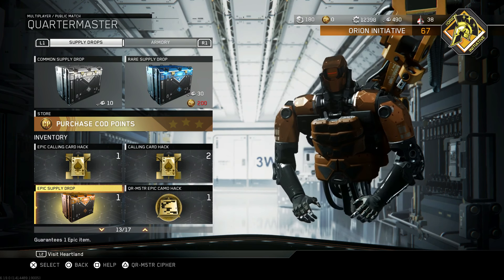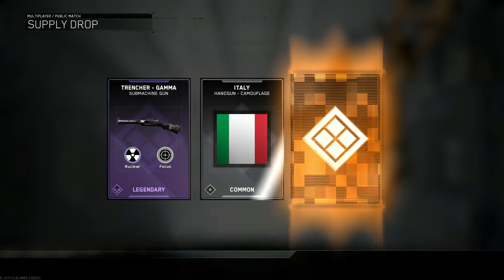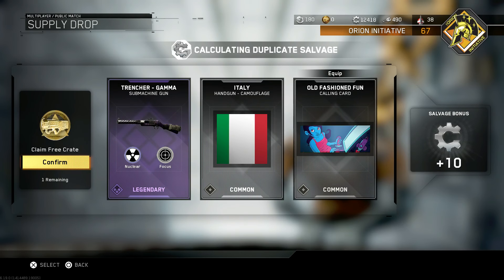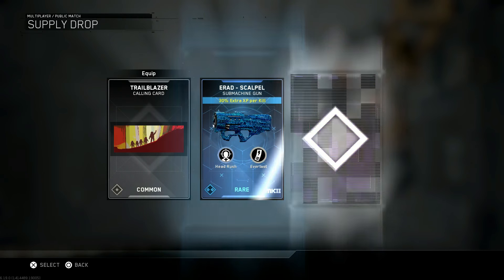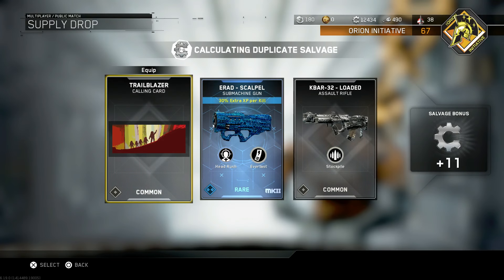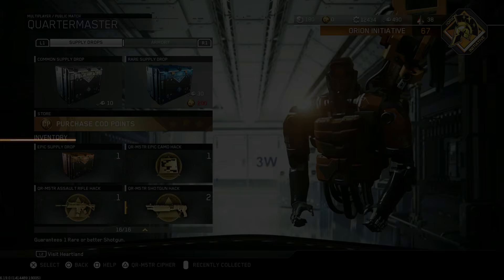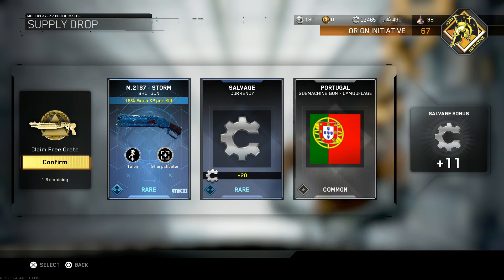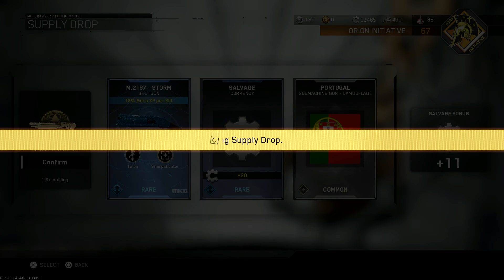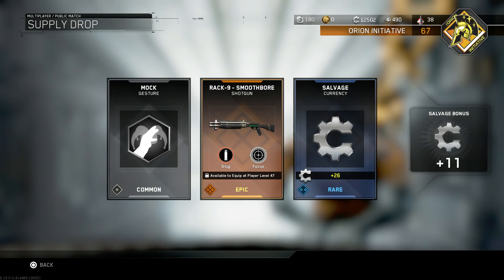Three rare weapon camos — rare camos are kind of meh. Camos in this game in general are kind of meh. That's a legendary camo. I've got two legendary or better calling cards — Rabbit Hole and Radiant, those neon funky 70s ones. This cosmetic hack contains three cosmetic items — we got a Sage Phantom Head, that's an epic, I'll take it. There's my epic supply drop that I mentioned earlier. A rare or better SMG — we got the Trencher Gamma, that's a legendary SMG from the quartermaster collection. Like hell yeah, that's exactly why I'm opening these before my Quartermaster collection exclusives. And the Erad Scalpel Mark II.